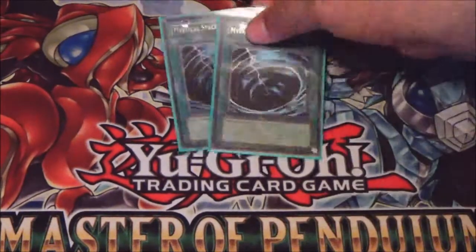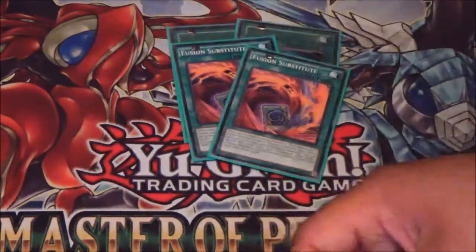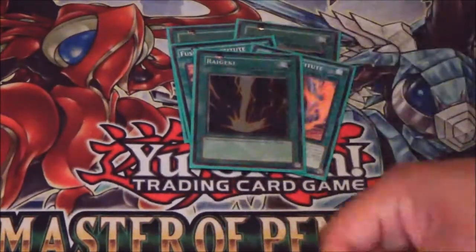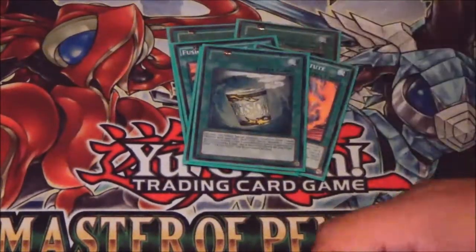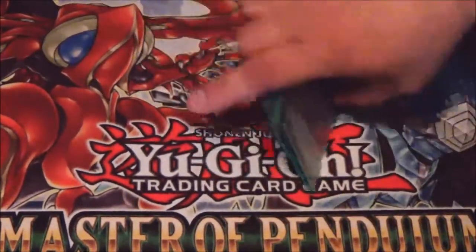On to the Spells and Traps: two Mystical Space Typhoons, two Fusion Substitutes, one Rageki, one Instant Fusion, one Soul Charge, and one Draco Faceoff. That's it for the Spells.